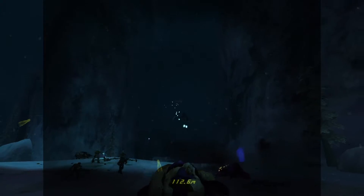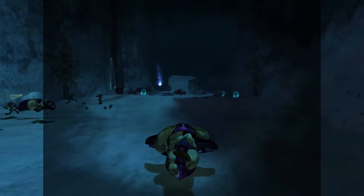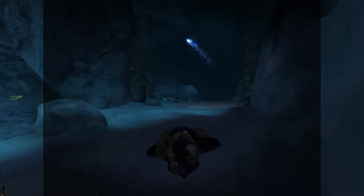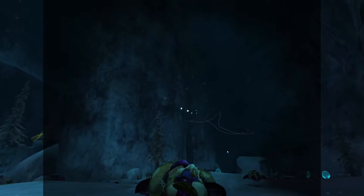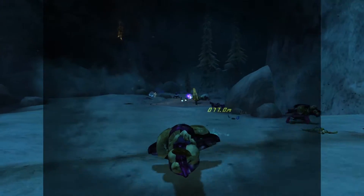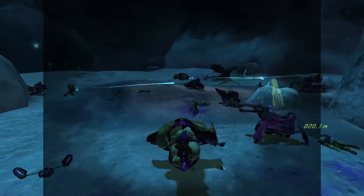I decided to make a short mod showcase video in the spirit of Halloween, because I feel bad for not uploading anything in a while. I decided to take a look at a rather spooky mod for Halo Custom Edition that allows you to essentially play through an alternate version of Assault on the Control Room as a Flood combat form. It also has the added bonus of being chock full of new enemies, allies, and being a custom campaign rather than just a reskin. Halo Custom Edition has far better mod tools than Master Chief Collection.